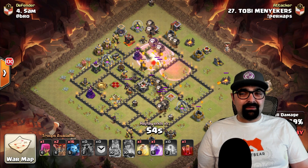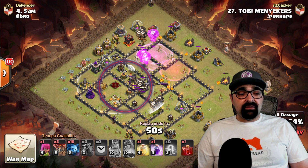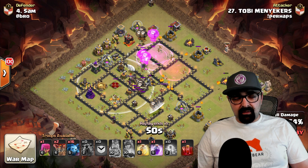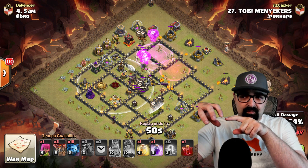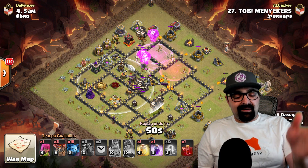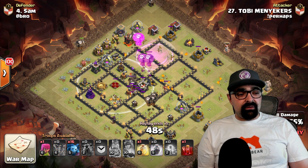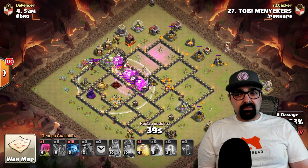He can utilize his rages and heals more effectively while taking the base apart. The enemy queen is still alive — that's not good since his heroes are done. He uses a rage and a skeleton spell to take out the queen. Important tip: you have to drop the skeletons somewhere where there is no wall, because the queen tends to jump wall-to-wall. Make sure the skeletons are on the same side as the queen, then drop the skeleton spell onto her and rage. Try to time it when your loons are nearby so you get more value from the rage.